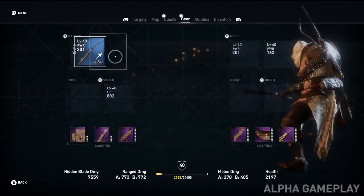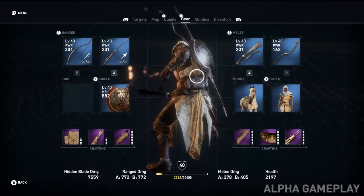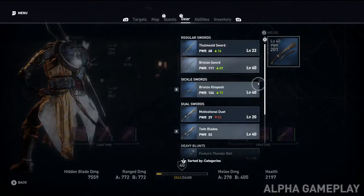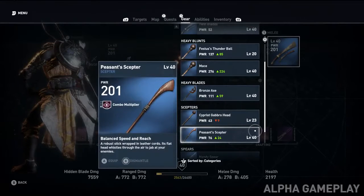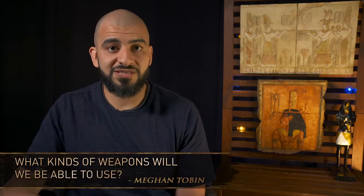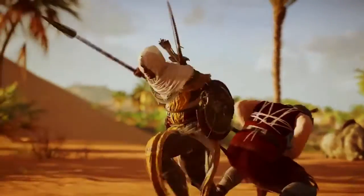A big thing we're pushing in terms of equipment is that it's now a very RPG-driven system. All these weapon types have levels, stats, and attributes. Sometimes you can have weapons that are on fire or that deal poison damage on top of their base damage. We've really delved deep into RPG-type mechanics, but ones that are still credible within the world.